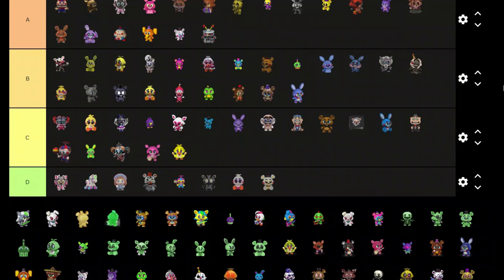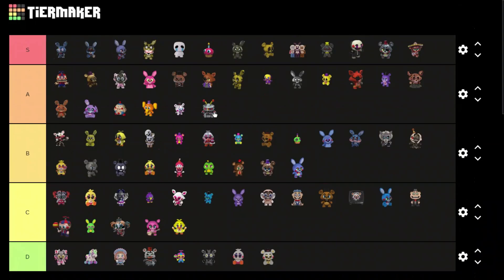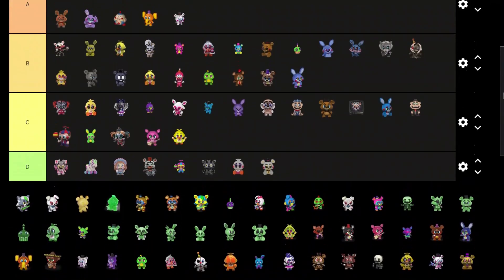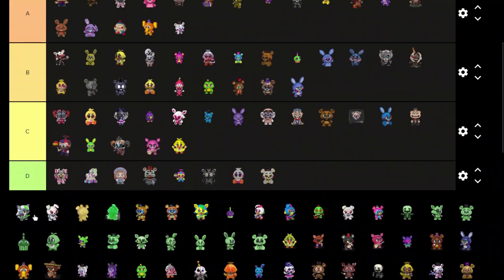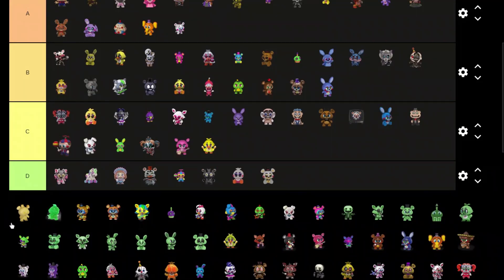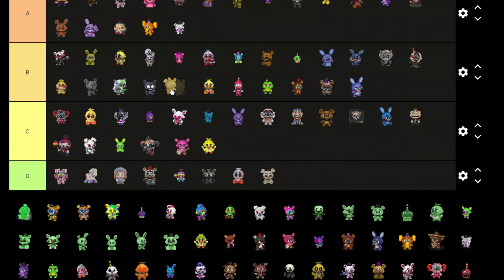Candy Cadet — the character is good and the mystery mini is also an S tier, he's great. We have the Security Breach ones — some look pretty cool, B tier. Foxy — C tier. I think I know what it is but it looks pretty cool — like a golden Freddy, B tier.